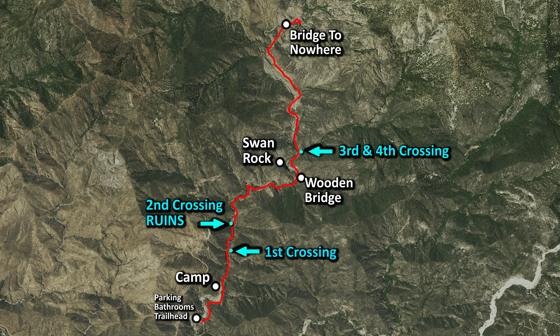At the bottom of our screen is where we're at right now. We're going to pass the campgrounds on our left. About 25 minutes into our hike we're going to come across our first river crossing. Five minutes later we're going to come across our second river crossing at the ruins, staying on the right side and crossing a wooden bridge, and spotting a swan rock formation on a hillside.